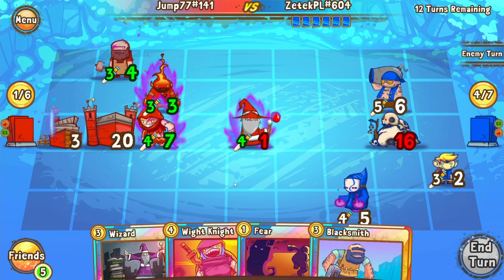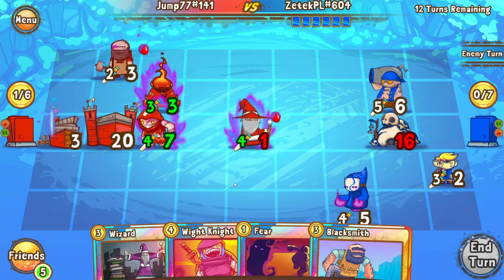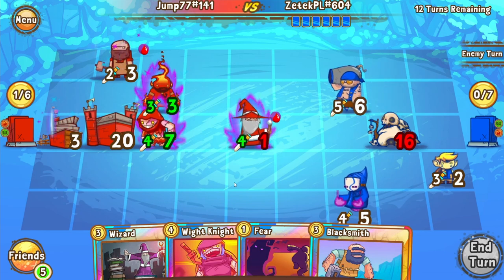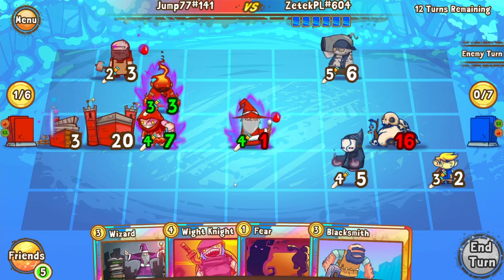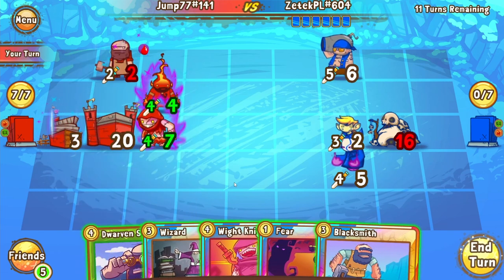We see a Bolt go down onto the Hobble, which means that Jump no longer has the option to Swarm here. And we see an Onslaught go down onto the Blacksmith, which means that Jump's global position is going to start decaying as well. Onslaught is doing a lot of work for Z-Tech this game, giving him a lot of advantage because he keeps on drawing cards off of those Onslaughts. We see Dorvon's scope come into Jump's hand, which could be pretty big with these Globals he has down on the board.